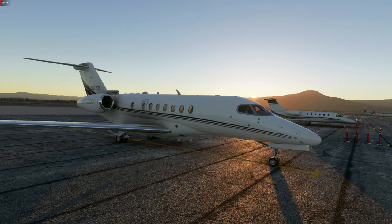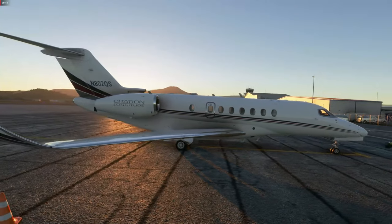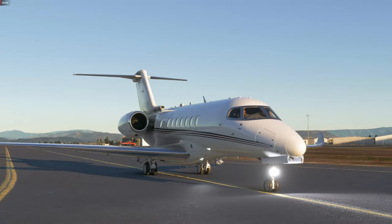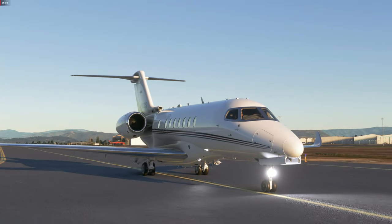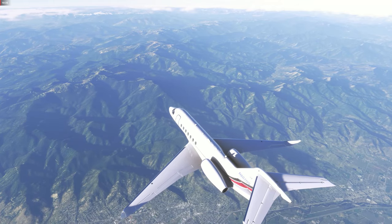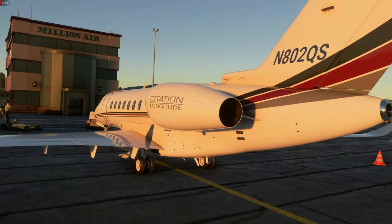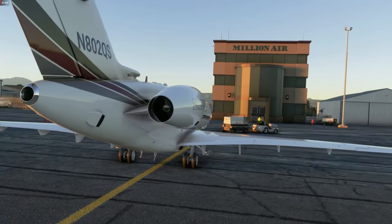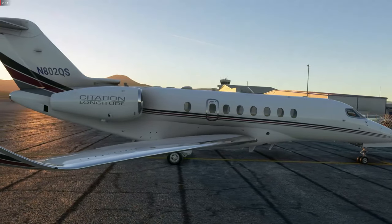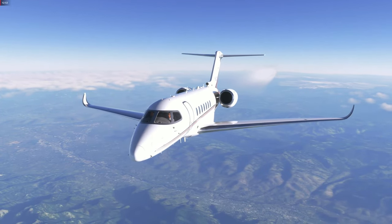Hi, my fellow flight sim friends, welcome back in MSFS. Today we are going to take a look at the Cessna Citation Longitude, a very fine business jet that comes with the premium deluxe version of MSFS. It's a very well-simulated aircraft in the sim, enhanced via the aircraft and avionics update number one, and it features a very well-simulated G5000 avionics suite. We are flying November 802 Quebec Sierra today, which is part of the NetJets fleet. NetJets is a very large business jet operator with bases in the US, Portugal and China. Today we are flying in the USA.